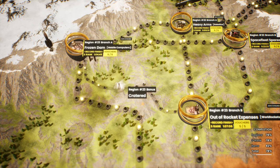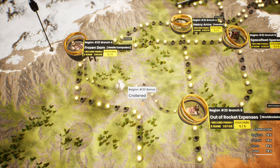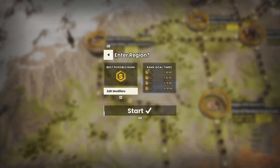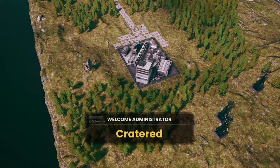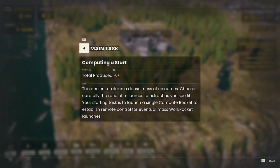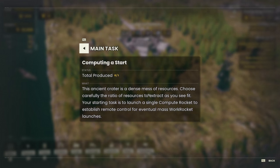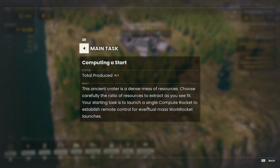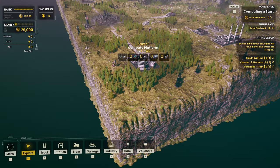Hey, welcome back. We are ready for another mission — Region 23 bonus cratered. It's what we're doing today. Another one-and-a-half hour mission, so strap in. Welcome, administrator. Computing a start. This ancient crater is a dense mess of resources. Choose carefully the ratio of resources to extract as you see fit. Your starting task is to launch a single compute rocket to establish remote control for eventual mass work rocket launches. Very cool.